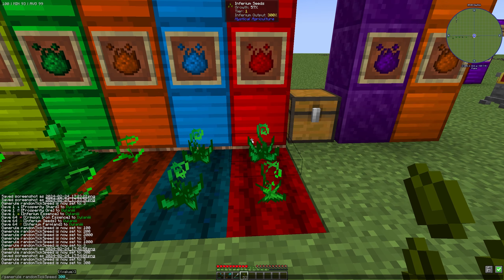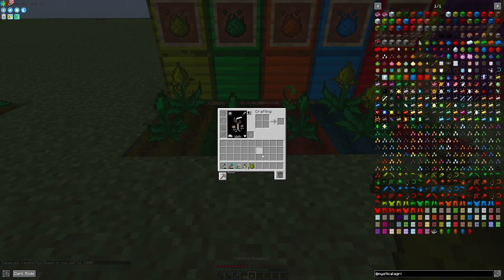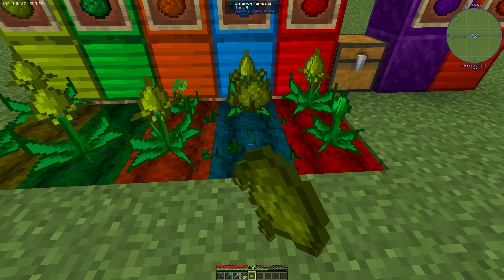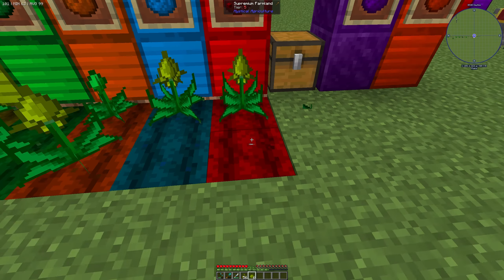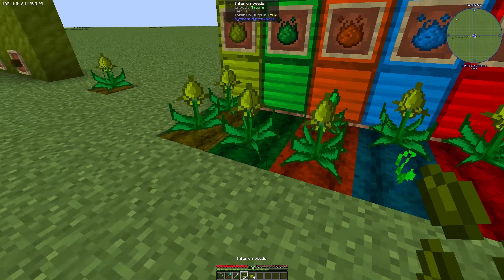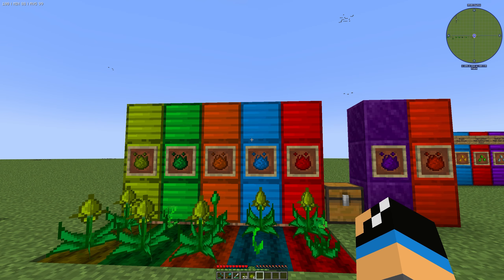We need to increase the speed a little bit more to really see the difference. The inferium output here shows 150%. On basic inferium farmland we got one inferium essence, on imperium farmland we get two inferium essence, and on the last — supremium — farmland we get three inferium essence. So it depends on your farmland tier how much inferium essence you get out of your seeds. Thanks for watching and bye!